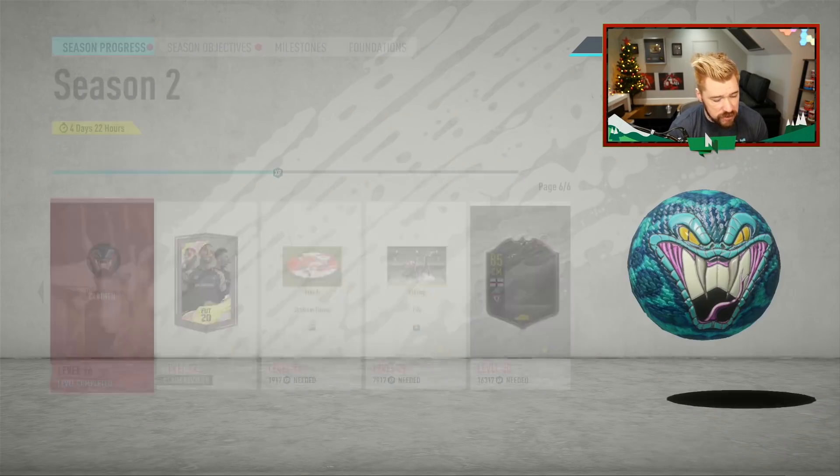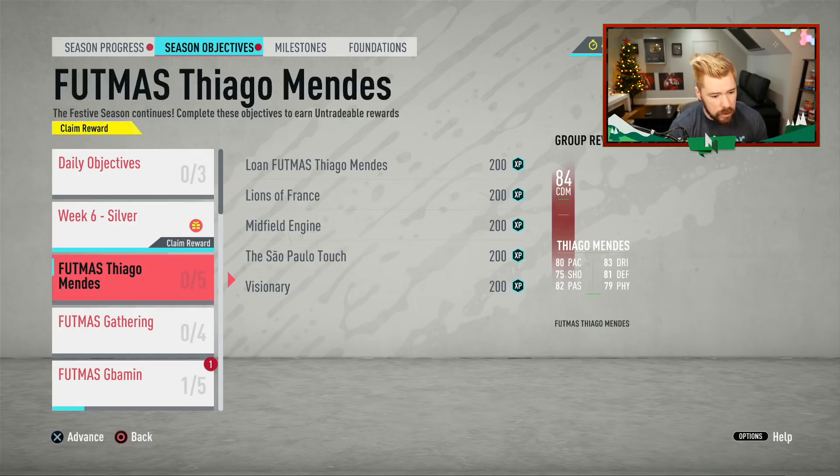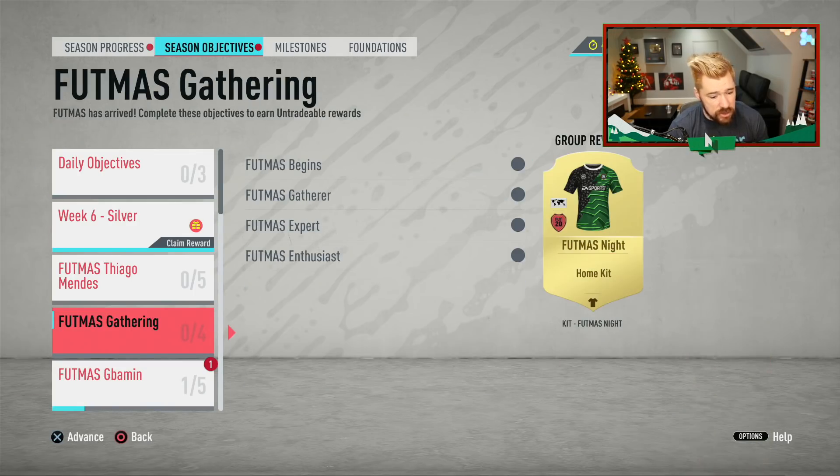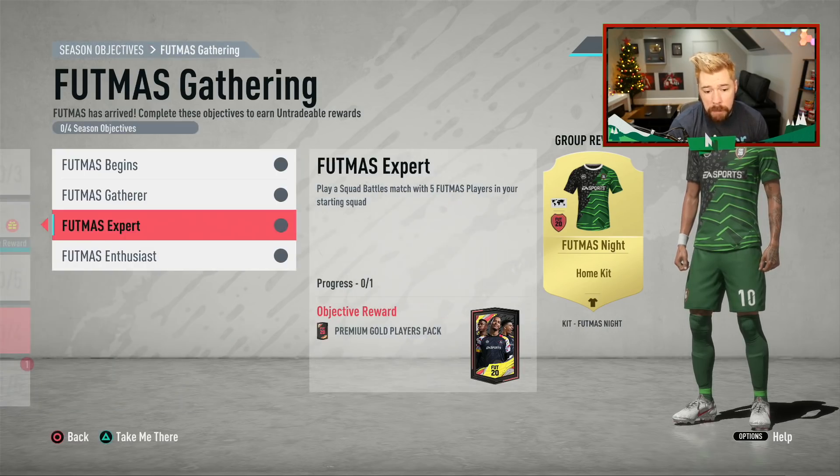I know that we have the objectives and I wonder if we have some new season objectives as well. We've got Tiago Mendes in there — that's interesting, we'll have a look at that in a minute. The FUTMAS gathering, right? So you need to play with FUTMAS cards.